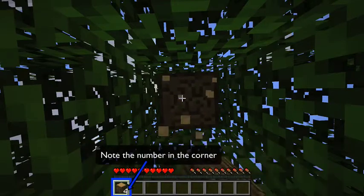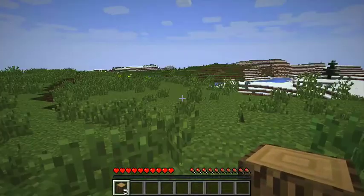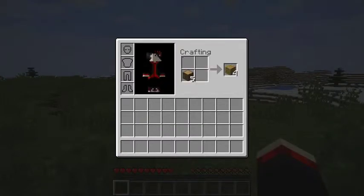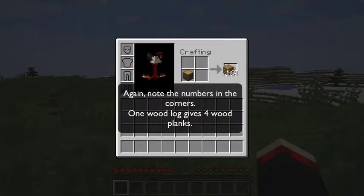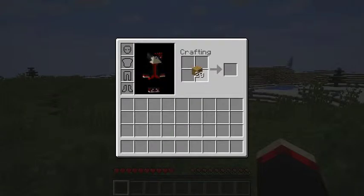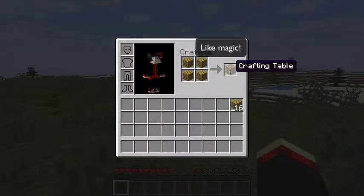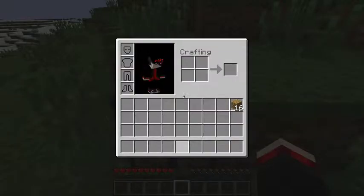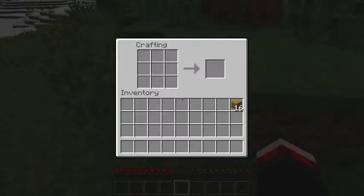We're collecting oak wood logs. Press E to open your inventory, click on the oak wood logs, and drop them into the crafting square — you can see they turn into oak wood planks. To make a crafting table, right-click to drop one plank in each of the four squares. Click it, put it in your hotbar, go to that slot, and place it down. Right-clicking the crafting table gives you a three-by-three square, which means you're able to create a lot more things.